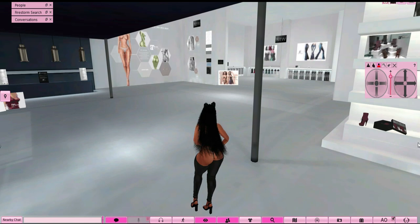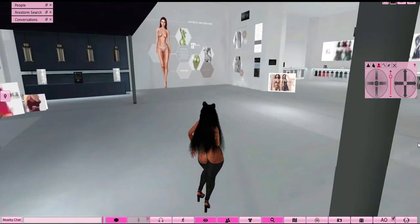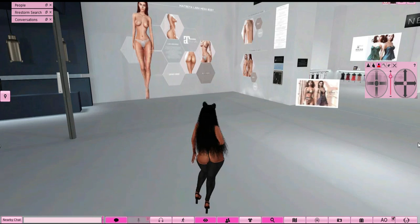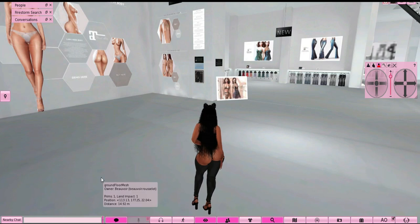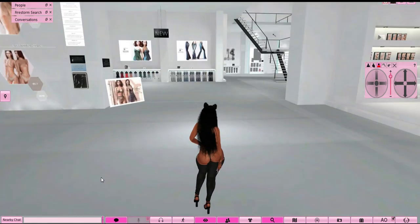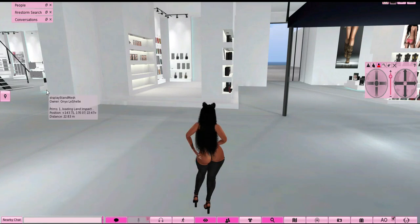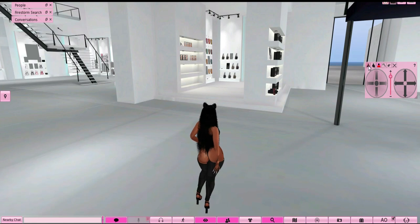This is one of the body selections here. If you want the Maitreya body you would come over here — everything over here is their body selection. So this is where you get the Maitreya body. We already did the Legacy, so basically those are your body options.